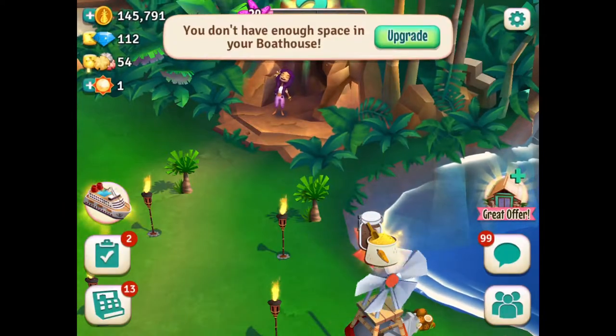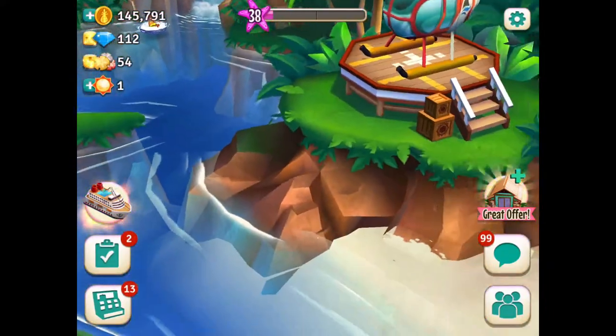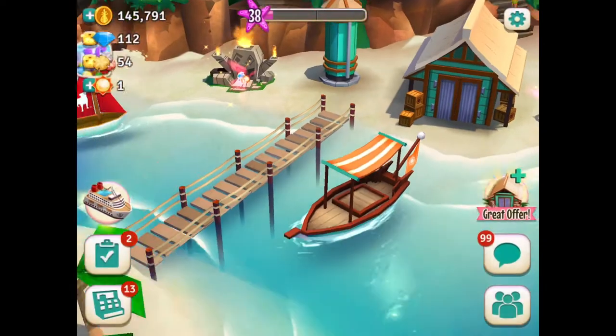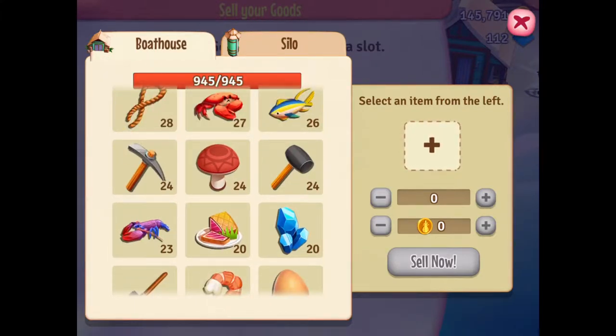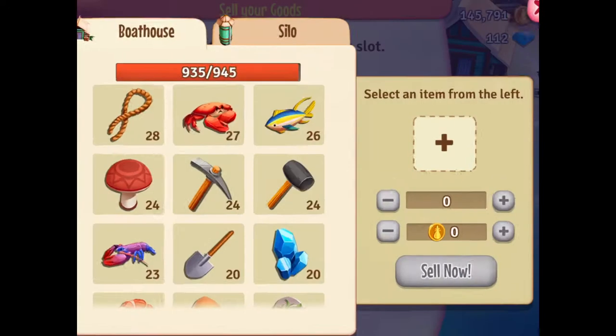Then you sit here. Now, I've got that this is not enough space to use a board house, which means here is good. You see, 945 or 945 — what I can do, I can sell some of this. Here you can sell your products because the board house is full. What I should do, for example, depends on which I have more. Like this one, I have too many — I can sell it.